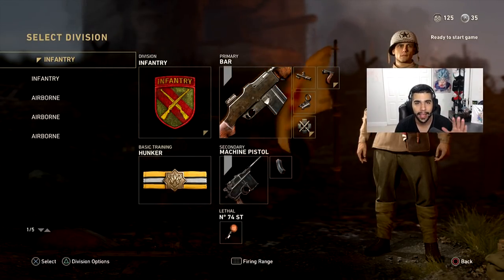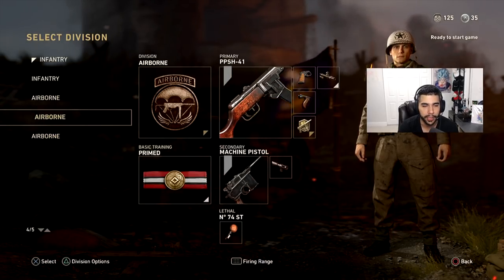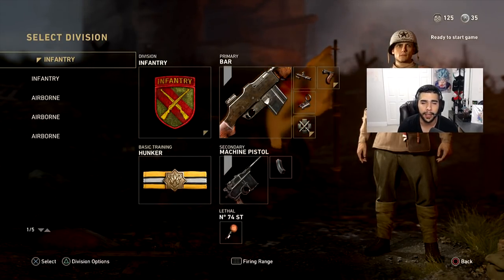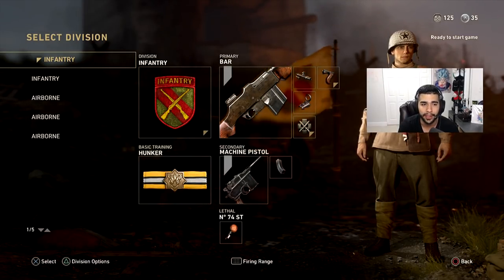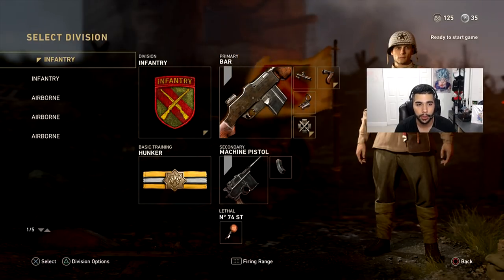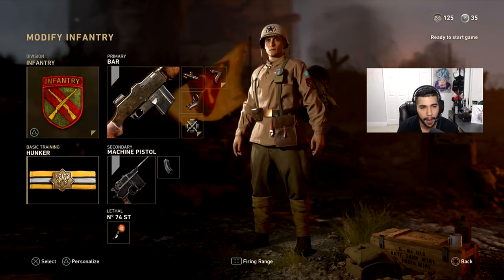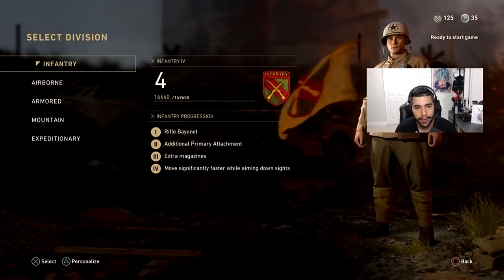We're going to start off with the ARs. I have a lot of stuff to show you guys — two AR classes, three sub classes — and I'm going to go pretty in-depth. I've probably played like 30-40 hours already in just two and a half days. First, you have the division, then the basic training. For AR, you mainly want to use Infantry, and here's why.